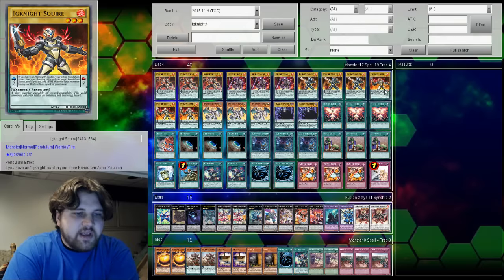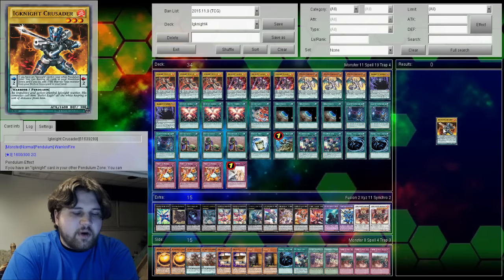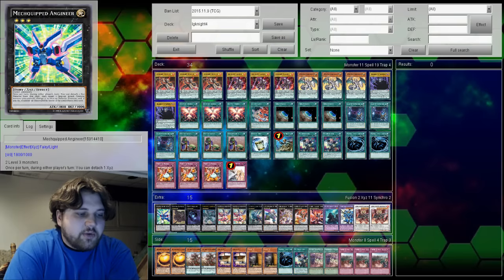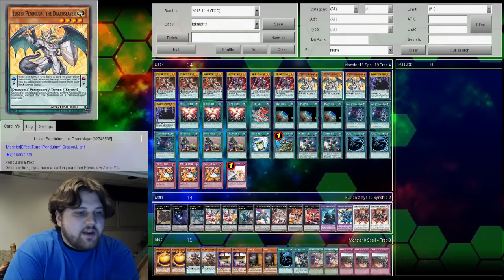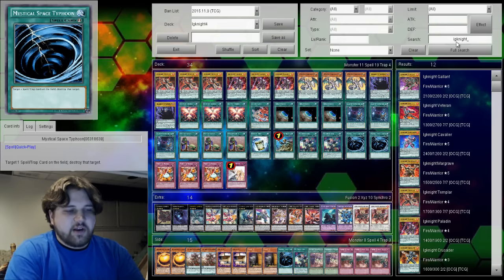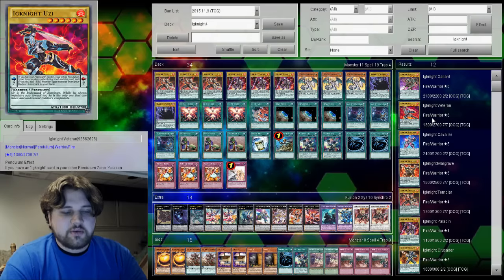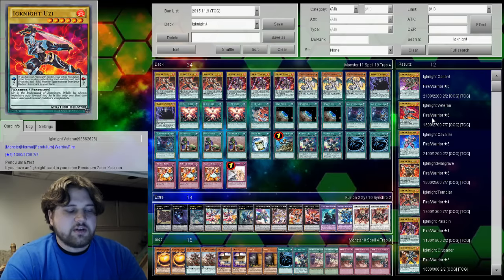The first changes we're going to make: we're going to drop the level threes. I understand why they were there but they're honestly just the worst of the Ignites and they've got to go. With the three-star Ignites being cut, we can also cut the soul rank three in the extra deck. This entire thing is about to be changed and blown open in an eye-opening way.